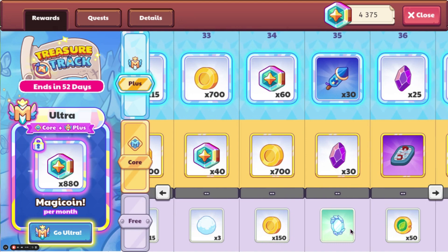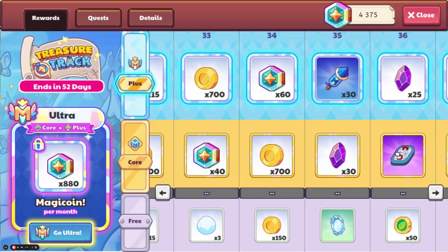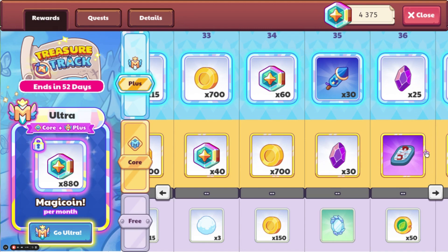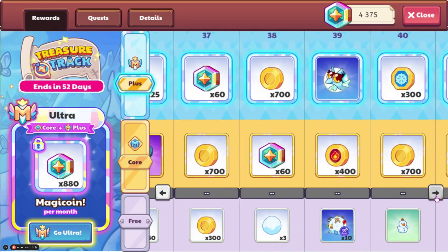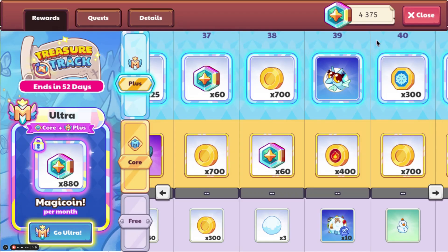We can also get the Frozen Mirror and the Hockey Rink, which I believe was in a member box about a year ago. Here we go — this is the ultimate member pet for this Treasure Track, it is Scaddy. There are two other evolutions and they both look really cool. It's like Boreas and something else — Boreas is the top evolution, I don't remember what the middle one is called.